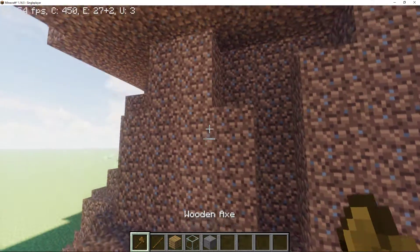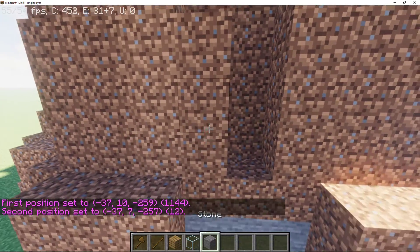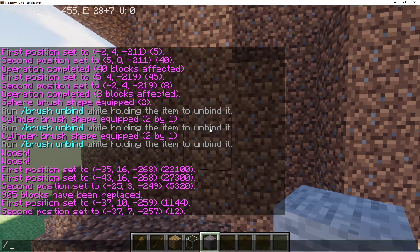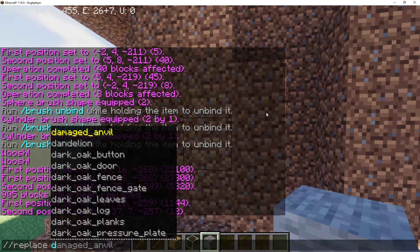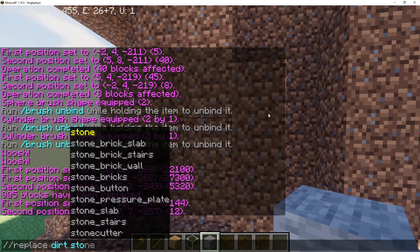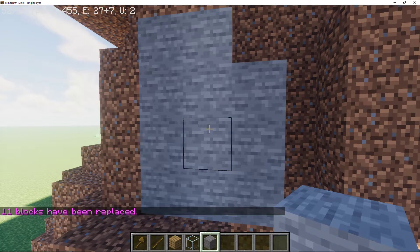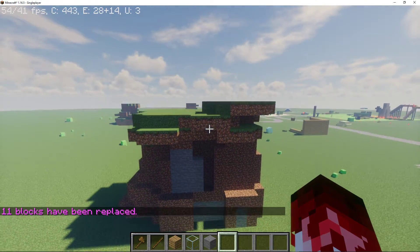Oh, I forgot I can just use this. Slash slash replace ice, dirt to stone. There we go. Now we can do that. And now this looks like a mountain.